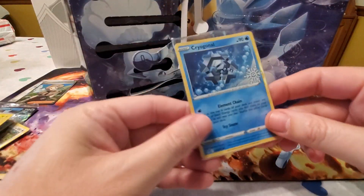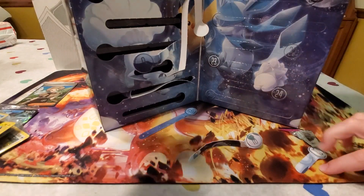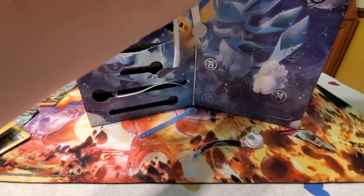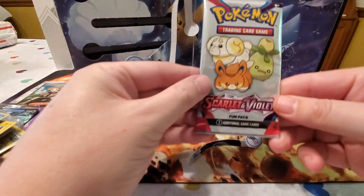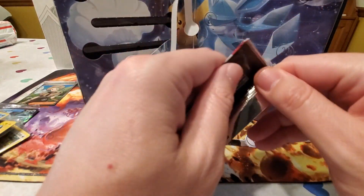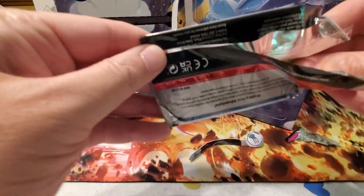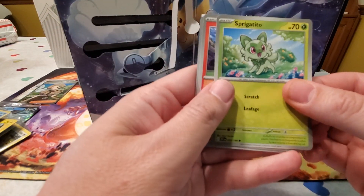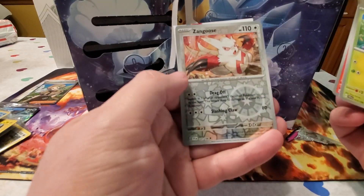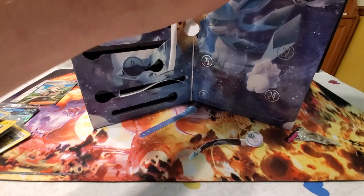Day sixteen is another one of the stamped cards — a Cryogonal with the snowflake stamp, which is pretty cool. Day seventeen is another Scarlet and Violet base set fun pack. This product seems like it would make a great advent calendar replacement for the holidays — you get a bunch of fun packs to help kids build up their basic collection.